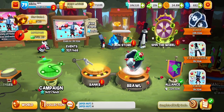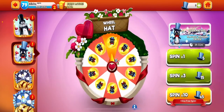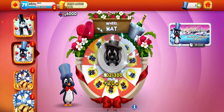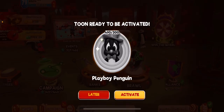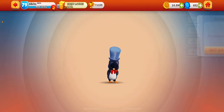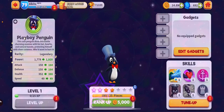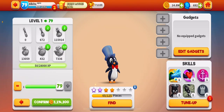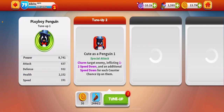Let's try this penguin hat wheel — I only have one chance. 200 pieces, this is nice. Let's open him: Playboy Penguin, Legendary Defender. Let's make him and start to tune him up.